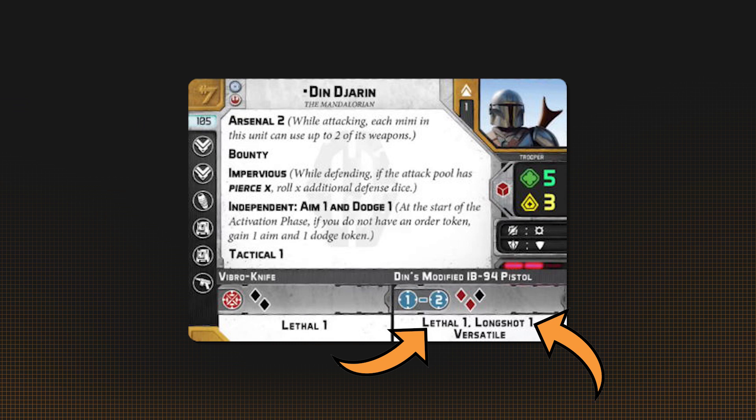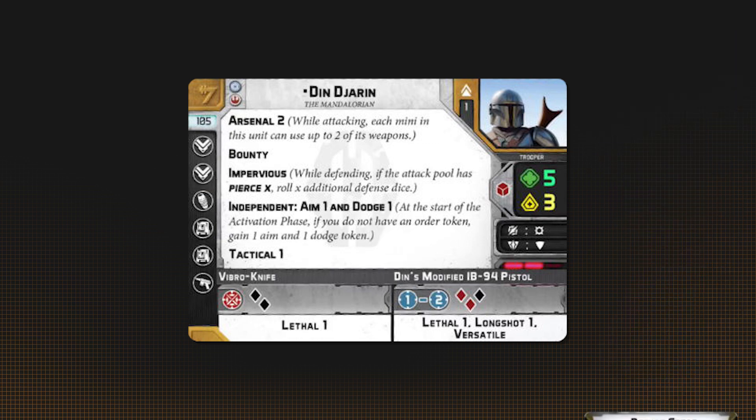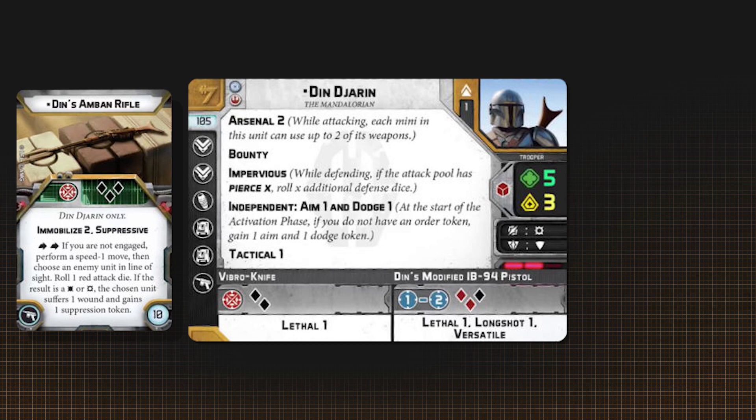He can hold his own in melee with his independent dodge and immune pierce with the spear, or impervious without the spear. If you're using Din as a sniper with the Amban Rifle, just point and shoot. Choose low-health targets with good defense if you can, or units that only have one wound left.